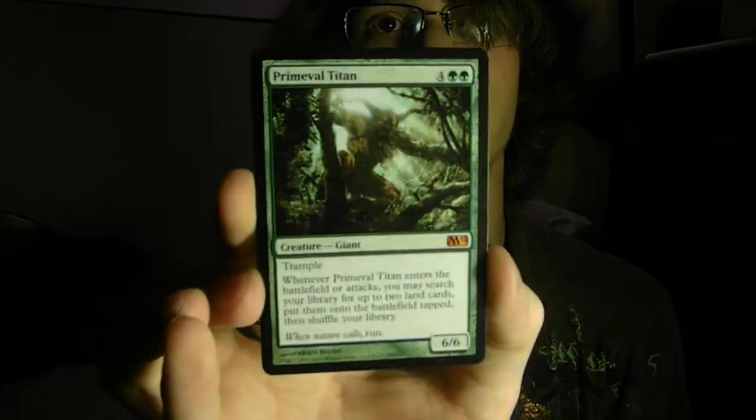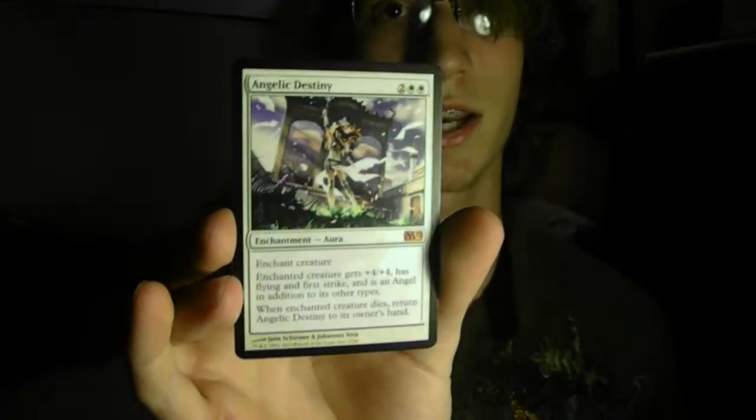Some of my Mythic Rares will be up for trade, though I'm not too sure yet — I just have to decide how to use them first. The first Mythic Rares that I got: Primeval Titan. Angelic Destiny, which I believe to be an awesome card — the enchanted creature gets plus four plus four, has Flying and First Strike, and is an Angel in addition to its other types. That's pretty cool.